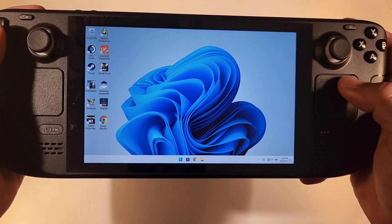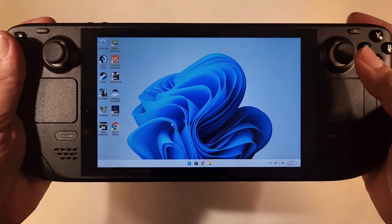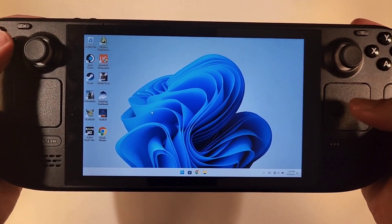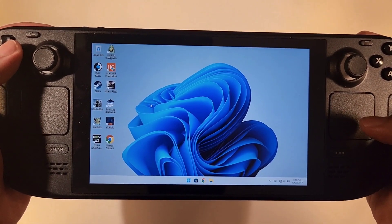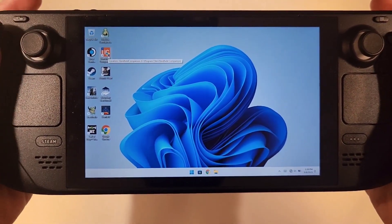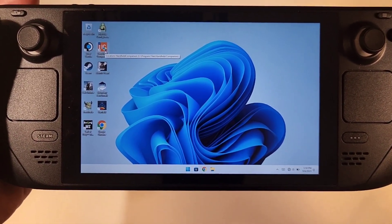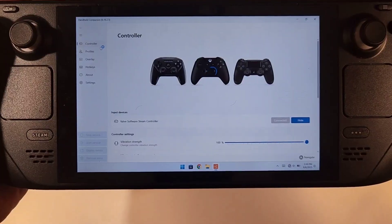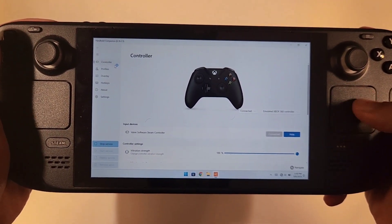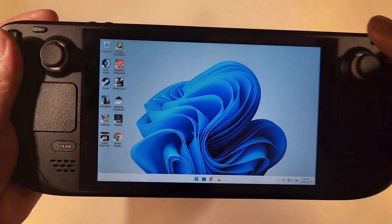Now we're ready to run Starfield. I downloaded it from Xbox Game Pass — it's available free with a subscription. You need to know that Windows will not support the Steam Deck's controllers by itself, so you need controller software. We're going to use Handheld Companion, an application that lets you use the controller with additional functions such as showing FPS and heat management. I'll link a full guide to it in the description. The Handheld Companion service is now running.